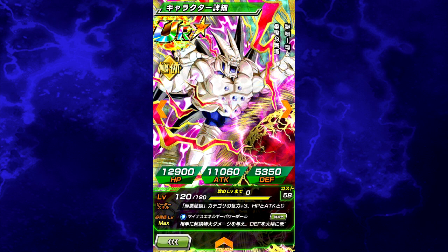The physical Omega Shenron's leader ability is: Super or Shadow Dragons Ki plus 3, HP, Attack and Defense plus 150% up, or Physical type Ki plus 3, HP, Attack and Defense plus 50% up.